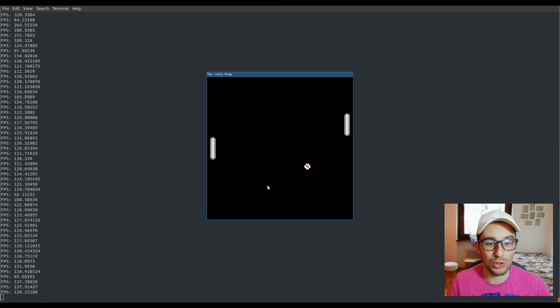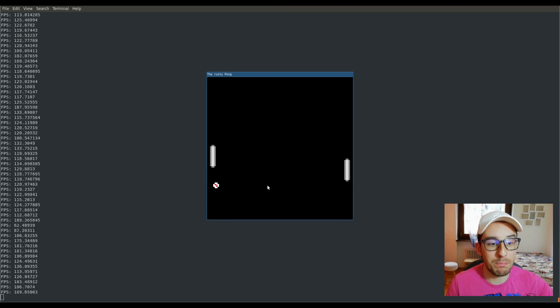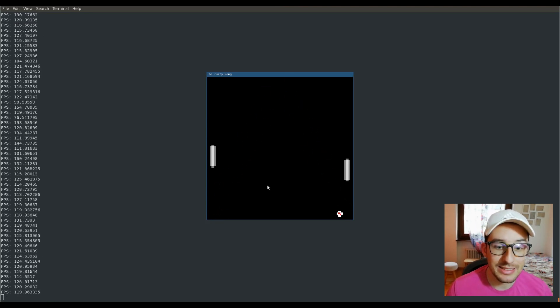I want to show you the game. I have a system that allows me to move both paddles, but the paddle doesn't have collision because this engine doesn't have a physics engine yet. So I implemented a simple algorithm for collision detection around the window, and also another system that handles the bouncing of the ball, which you can see right now.